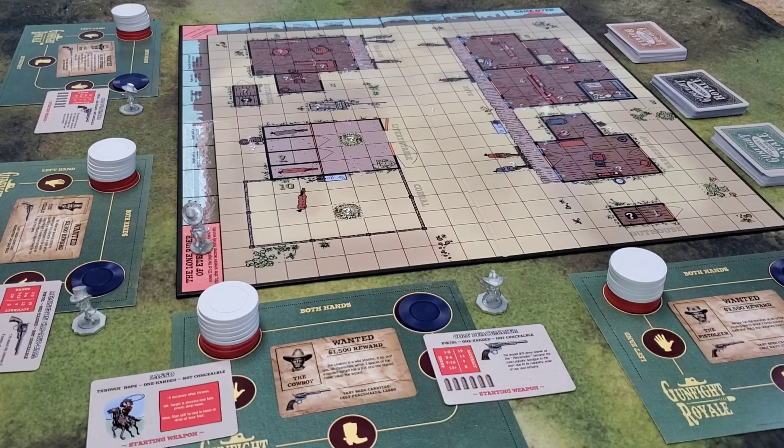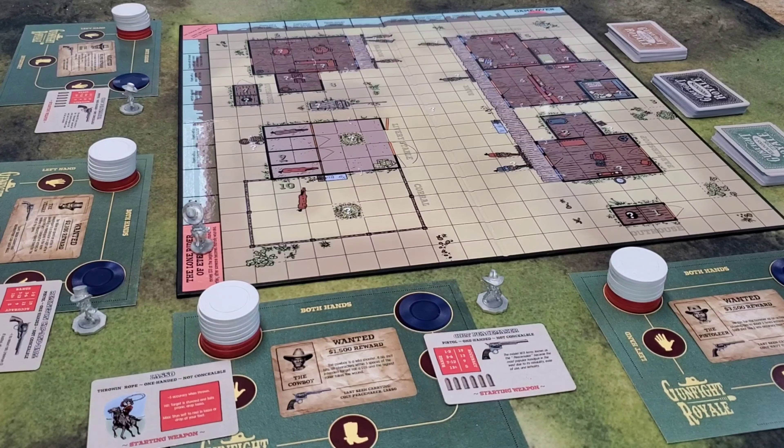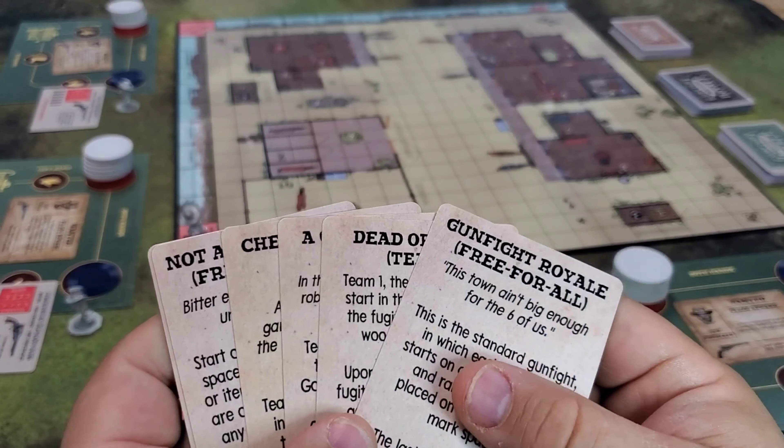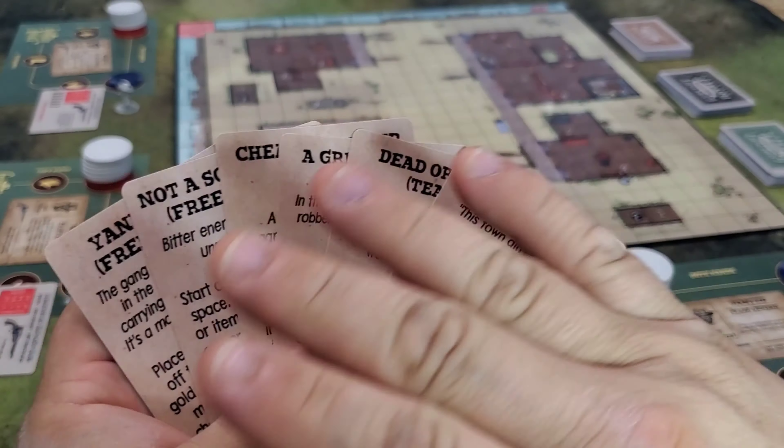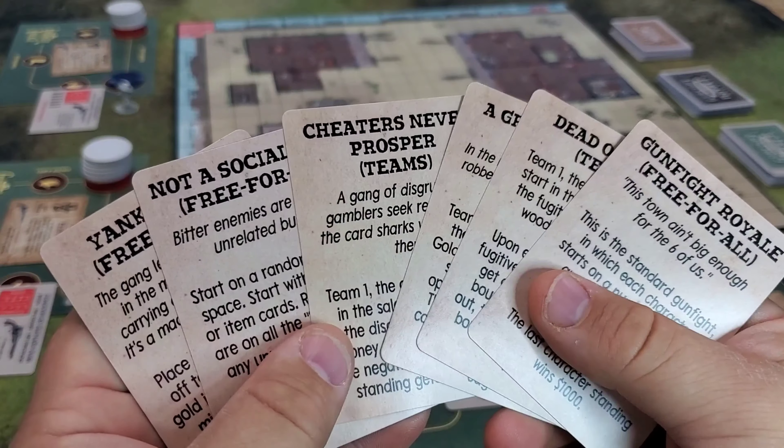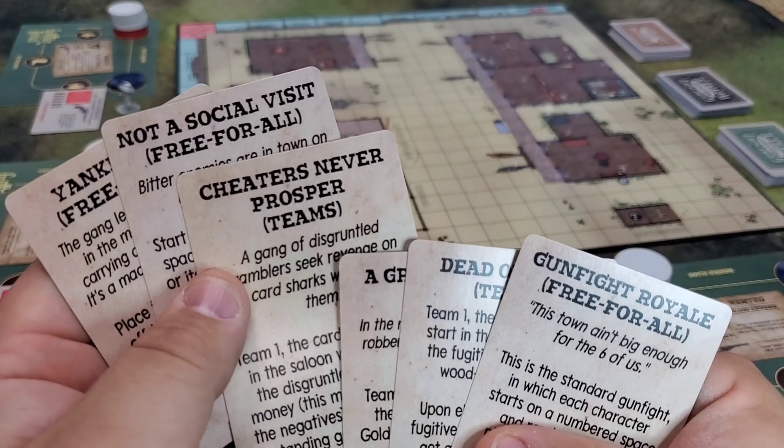After all the character rigs are set up, the next thing to do is to decide what type of game you're going to play by choosing a Gunfight card. You can either do this randomly or pick one out by looking through them. There are two types of games: free-for-all or teams.